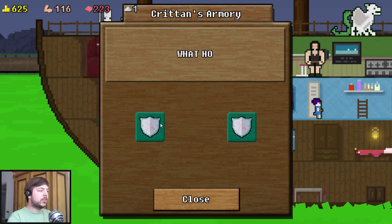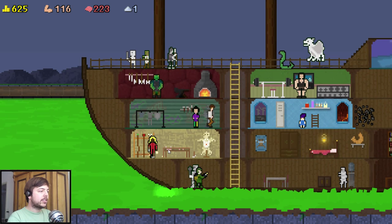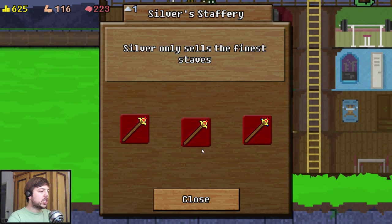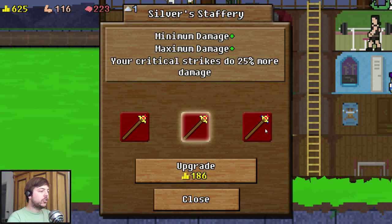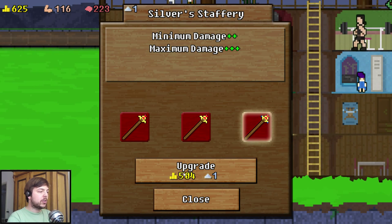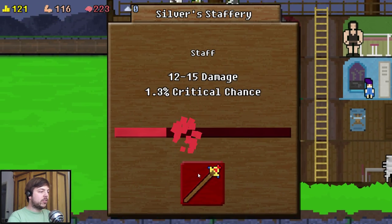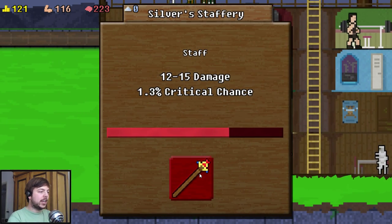Then we have an armour smith here who allows us to increase the armor - let's not do that right now though, it's quite expensive. And there's a magician who can increase our magical power. Let's do that - it costs a lot of gold, but we can spend our silver wisely for more damage on our magic. For some reason you have to click that stuff and you don't have infinite time.